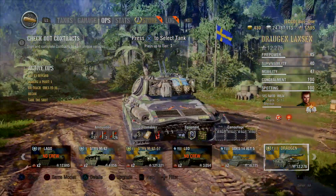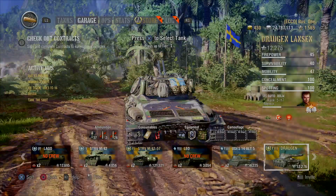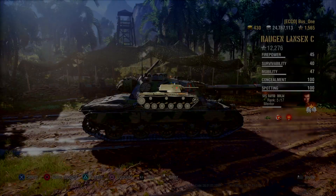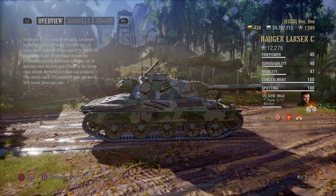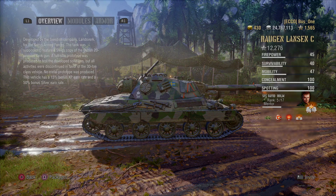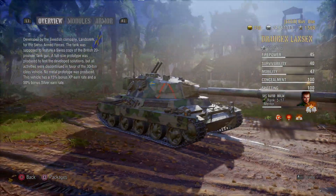Let's check out the stats of the tank itself. Going into details — on my tank I got 45 power. Survival build is 40, mobile build is 47, concealment is 100, spotting is 100. Got my tank set.